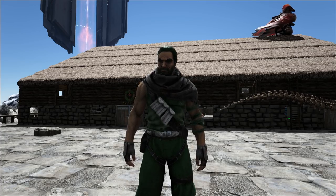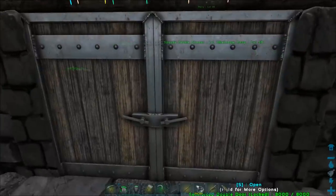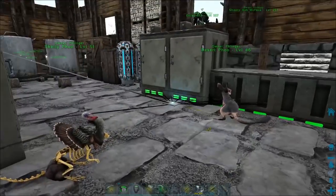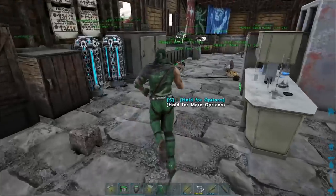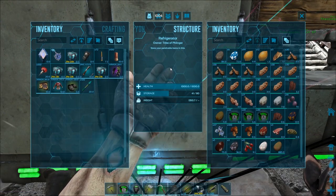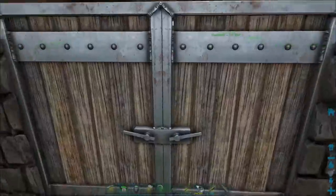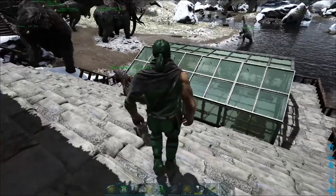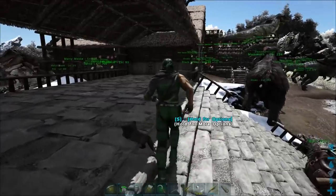Once you start whipping up the lazarus chowder whenever you have the resources, it's not that bad. By this time if you're thinking about kibble, you should already have a refrigerator - that's kind of necessary. You can do this in a cooking pot, but with a refrigerator you can store all your veggies, your chowders, and your eggs. You'll also need a greenhouse, because you need that for your lazarus chowder.